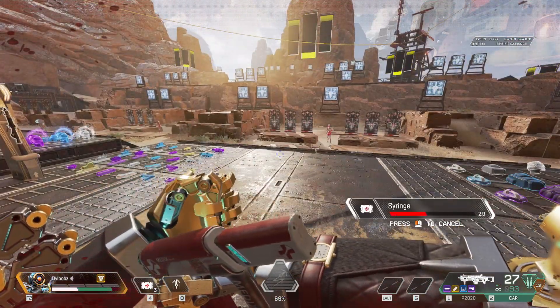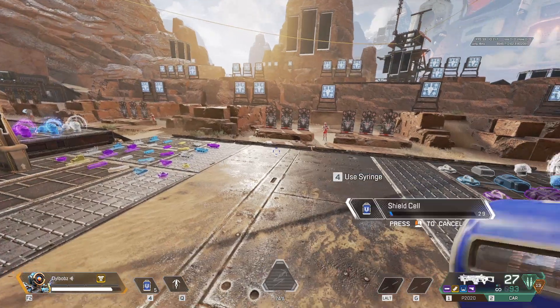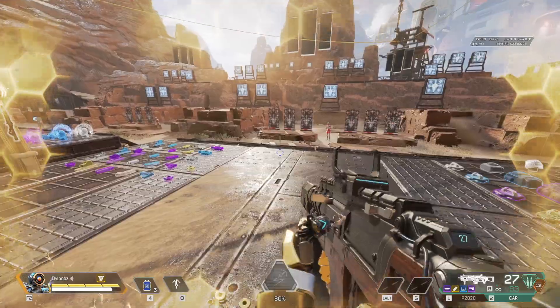The gold shield does double the effects of syringes and shield cells. So is it a tough one or is it simple? I personally take the red armor, because by the time I've got it I should hopefully have enough shield batteries to keep me going.